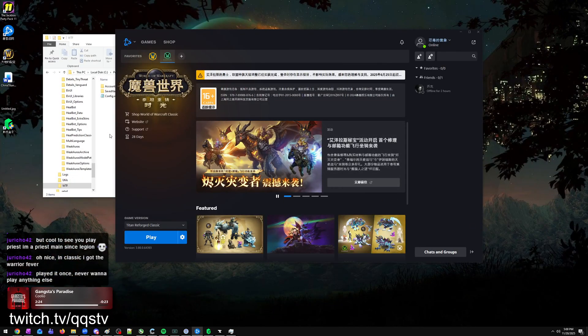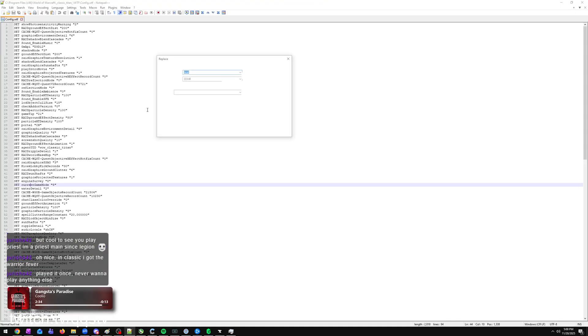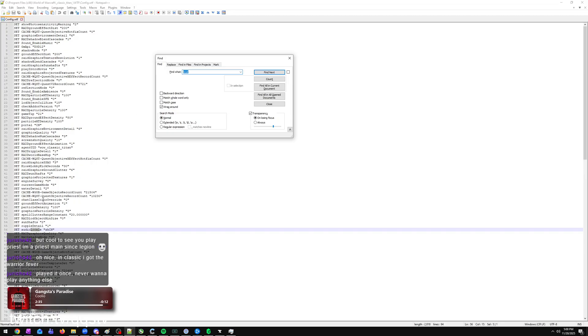Then go to your Classic WoW folder, open the WTF folder, find the config file, and open it with Notepad or Notepad++. Look for the locale setting and change it to 'enUS'. There may be a second locale entry to update as well.